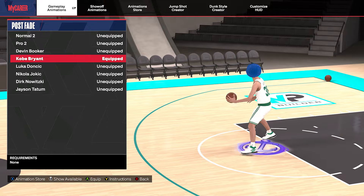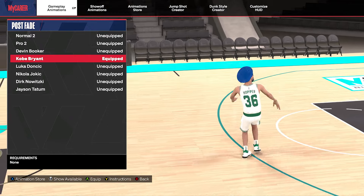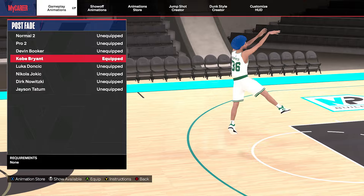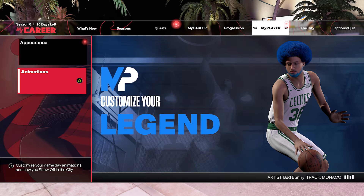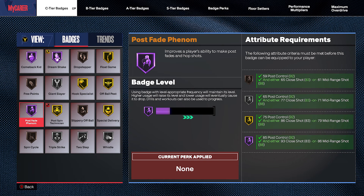You can hit a lot of yellows with this. And when you pair the Kobe Bryant post fade with post fade phenom hall of fame, not to mention dream shake hall of fame, those badges will stack. If you do a dream shake, it gets pretty unguardable.